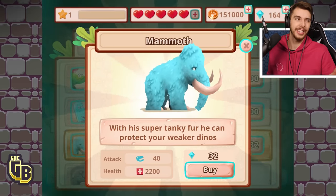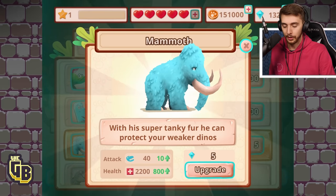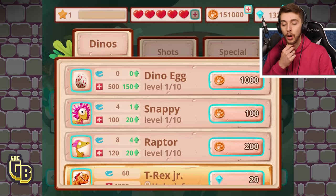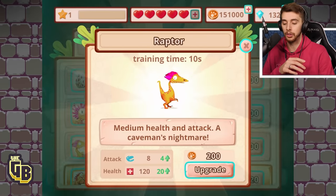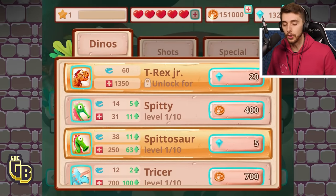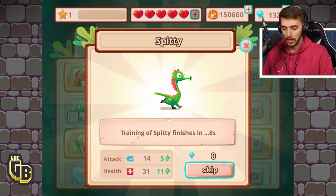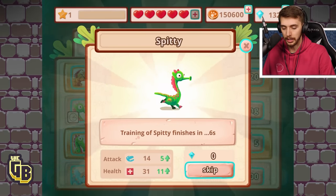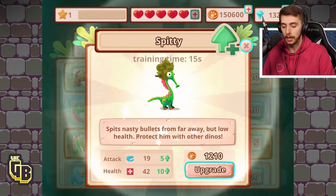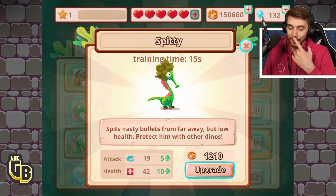We're gonna give it a shot, why not? We'll unlock the Mammoth. I think if we're taking damage from the egg something's gone wrong, so we're not gonna do that. I want to do a Spitty-Spitasaur combo — that's what I'm after. We're gonna upgrade Spitty.